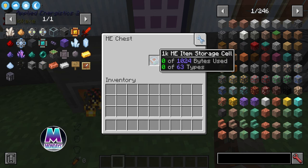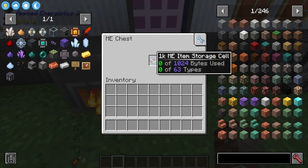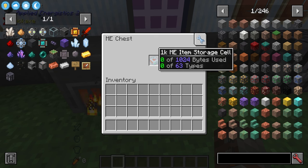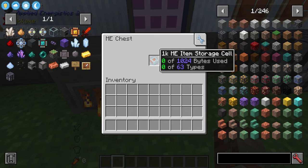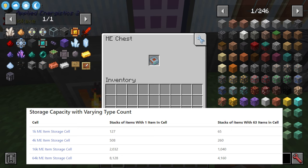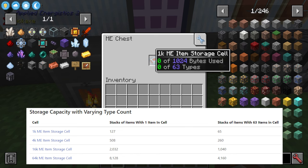When hovering over the cell it shows zero out of 1,024 bytes used and zero out of 63 types used. Each different block type counts as one type, so this 1K storage cell can hold 63 different item types. The more types you have inside the storage cell, the fewer total stacks you can store. From the wiki: a 1K cell can hold 127 stacks of a single item type, but with all 63 types opened it can only hold 65 stacks in total.